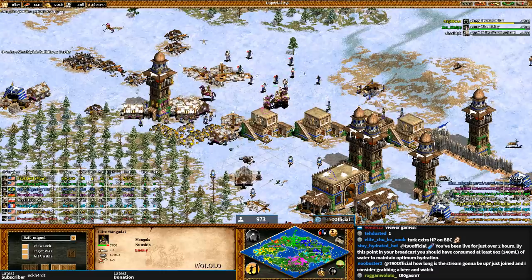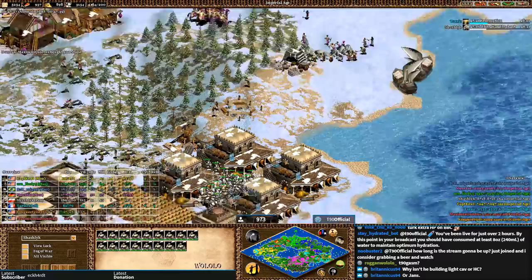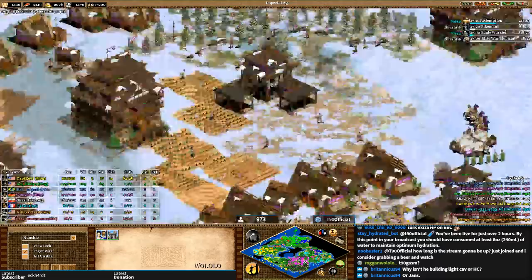Shash Lake is going for elite war elephant — not just Paladins! He also has plenty of Paladins ready to go. Nushio, you need to be paying attention and very careful here, because your king is right there and you could easily get sniped.